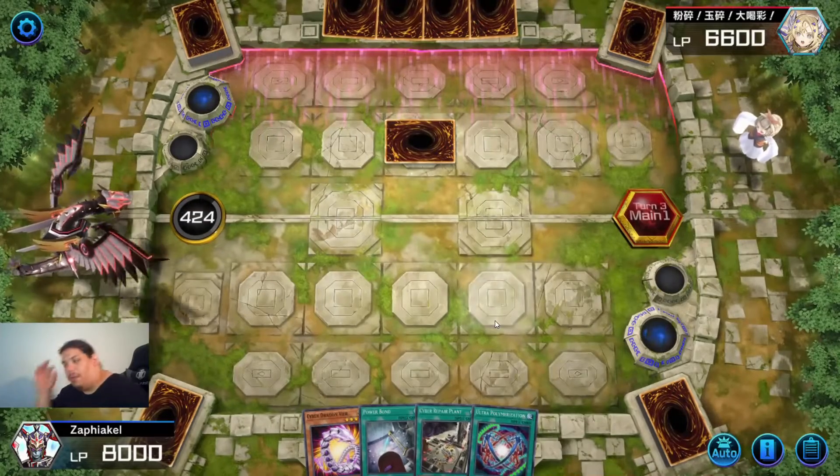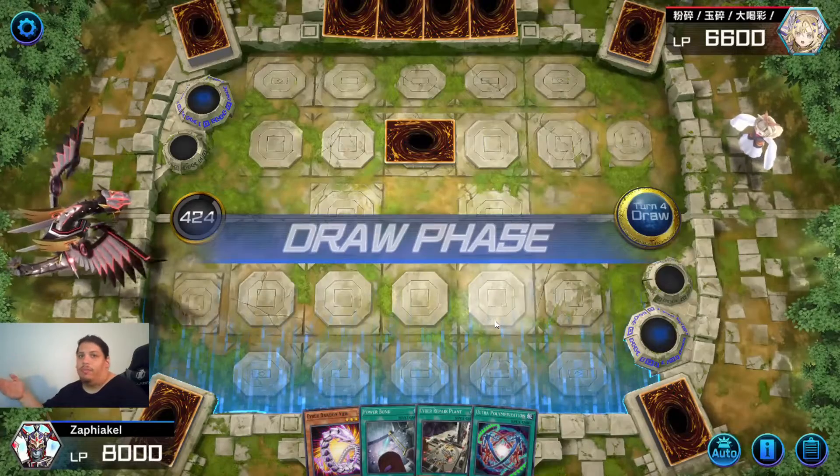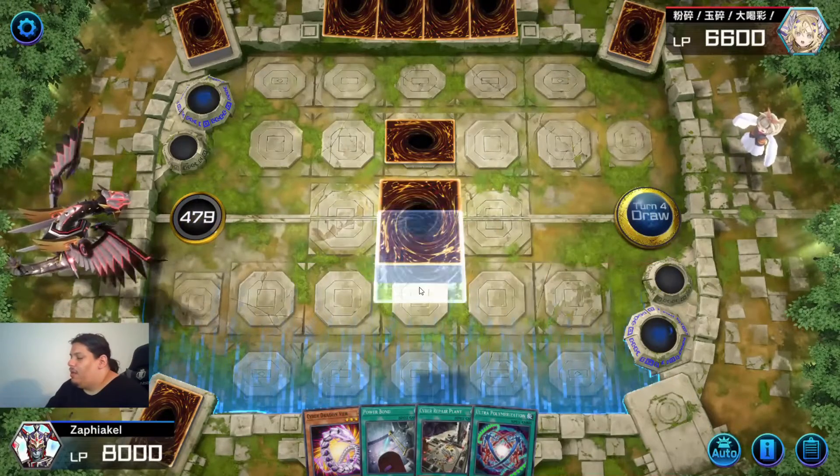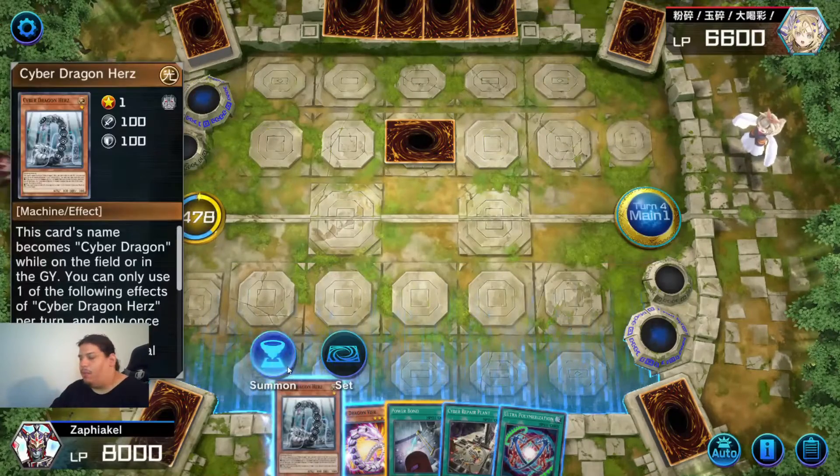My opponent sets a monster after the Lightning Storm. See, this is what I mean — he's running inconsistently, so we can continue with a follow-up. We draw into Hertz. Literally, we could have drawn into any Cyber Dragon and we have OTK on board.